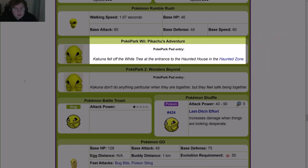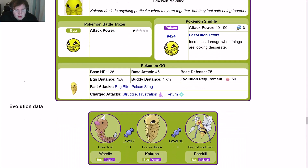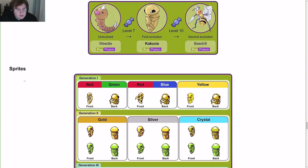In PokéPark Wii: Pikachu's Adventure, Kakuna fell off the white tree at the entrance to the haunted house in the haunted zone. In PokéPark 2: Wonders Beyond, Kakuna don't do anything particular when they are together, but they feel safe being together. Then we have the evolution data again.